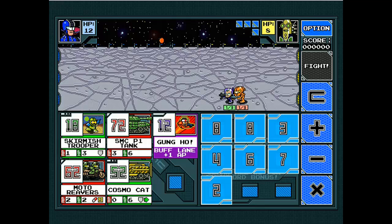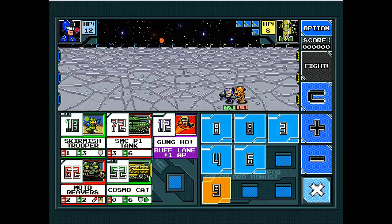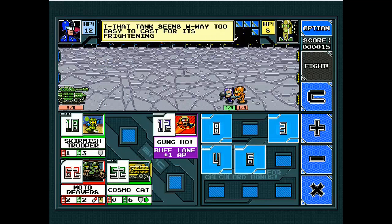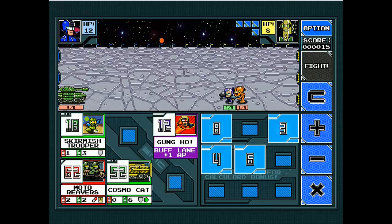So how do you play these cards? I've got some pretty high cost cards in my hand — 72, 62, and a 52 Cosmo card. In order to summon these cards you have to use the keypad on the right of the screen. It's a little mini calculator, and as Fancy Bot says, you use math to make the cost of the cards. For example, if I want to summon the SMC P1 tank which costs 72, I could do 7 plus 2 to make 9, then times 8 to make 72. There's a bonus if you manage to use all your numbers in one turn.